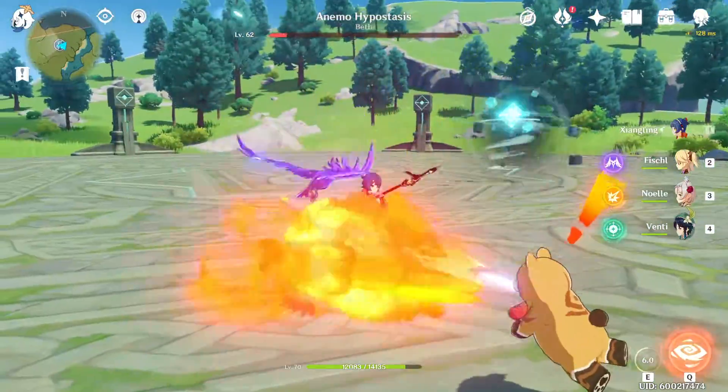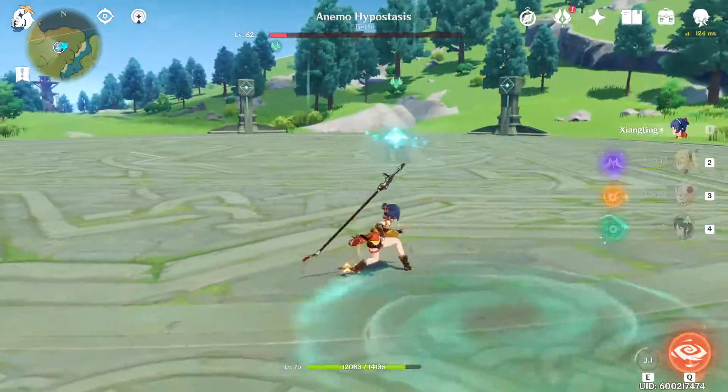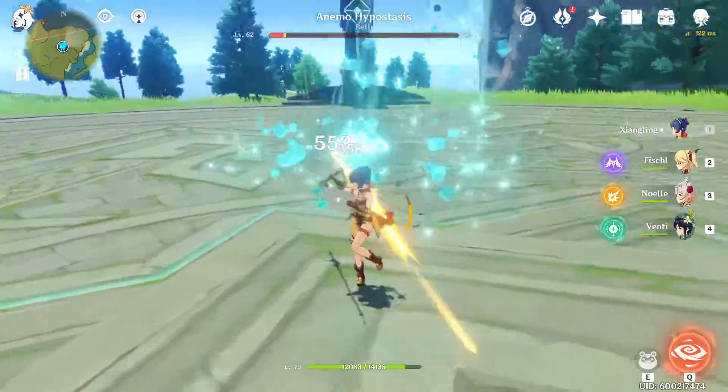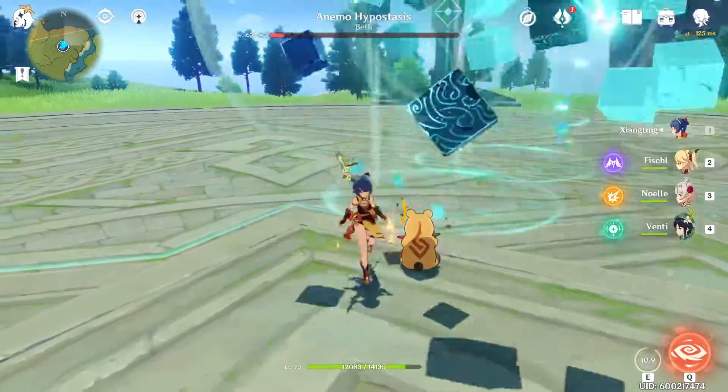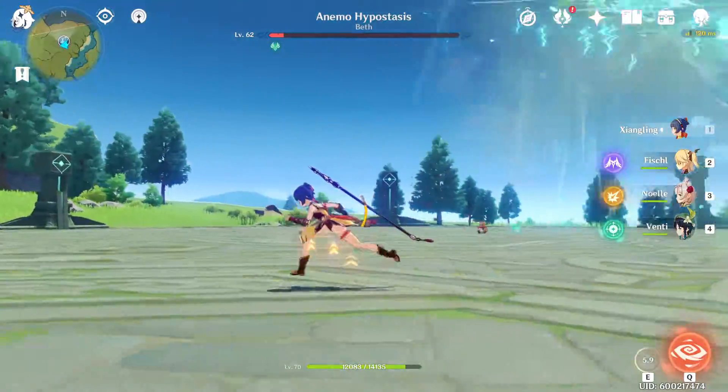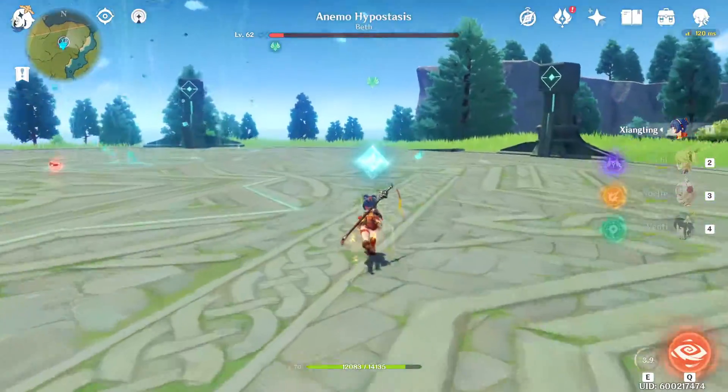We're getting the boss really low. It's going to do the same move again but since we don't need to collect any sigils we can run straight to it and start dealing damage. We also see the butterfly move — we saw it once before while we were in the air.